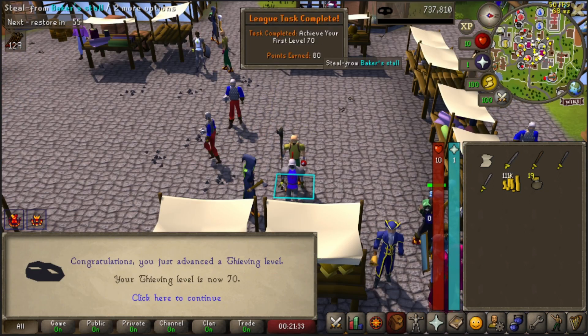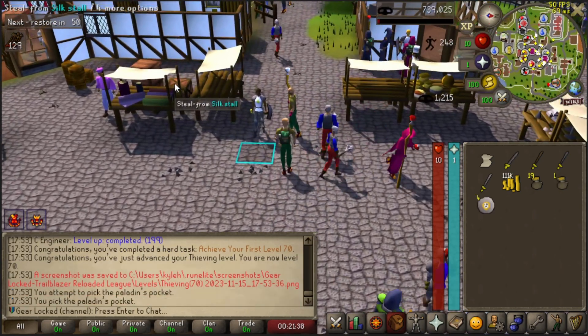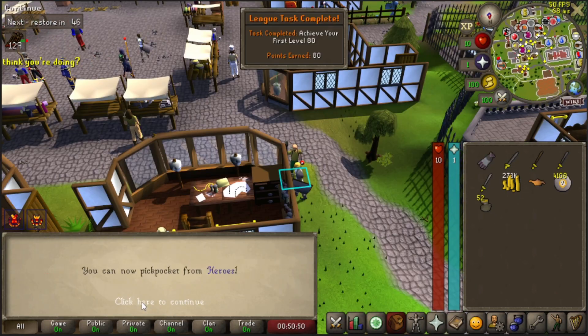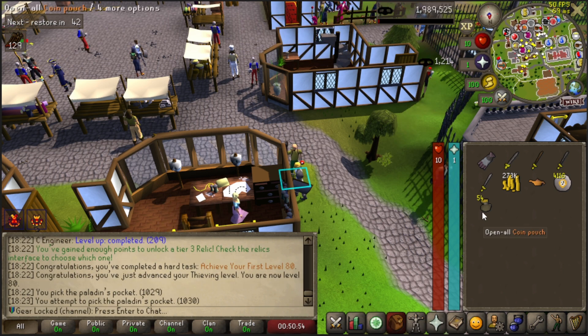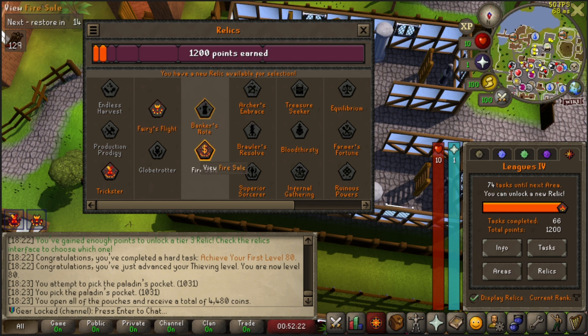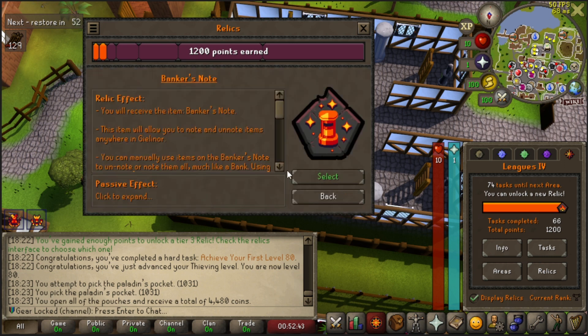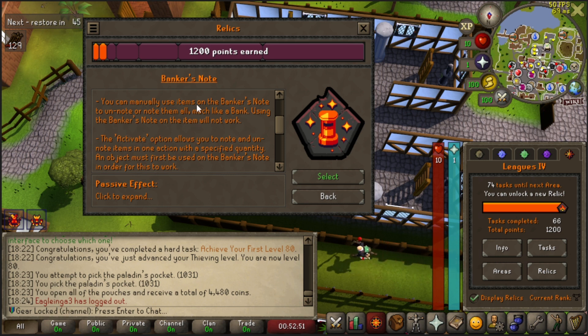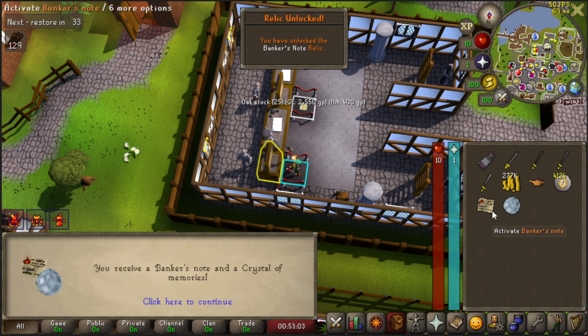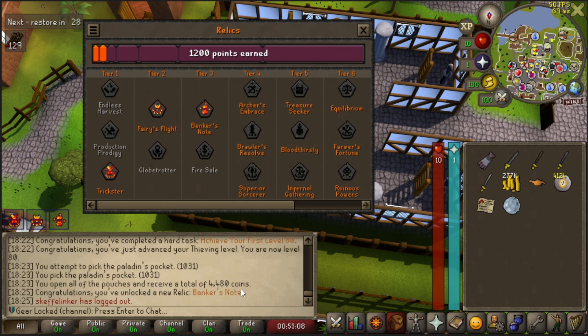We have now hit level 70 thieving — achieve your first level 70, 80 points. Now this means we can move over to Paladins, which drop a lot of money and give us chaos runes. We have achieved our first level 80 and have unlocked enough points to get our third relic. So this is where it goes hard: we can pick Banker's Note or Fire Sale. Fire Sale allows us to do things with shops, but none of our required items are helped by shops that we can't already afford from thieving money. So I'm going Banker's Note, which lets us note and unnote items anywhere in Gielinor. We also have the Crystal of Memories now, so we can do some teleportations.